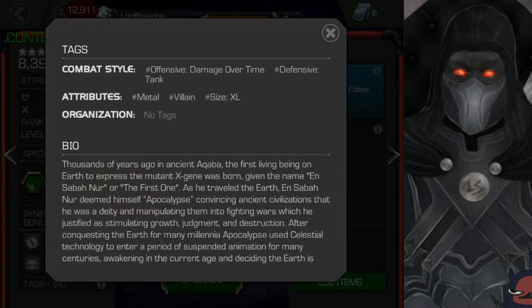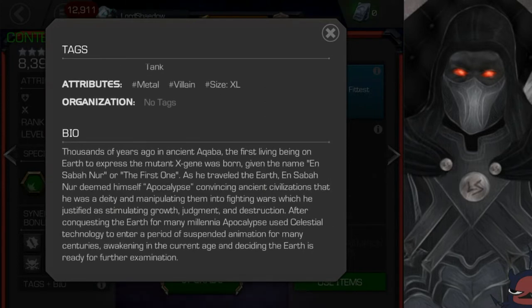Looking at his tags and bio: he is offensive damage over time and also defensive tank — interesting. He's metal, so Magneto is probably going to rip him apart. He's a villain, so if you have Blade with the Ghost Rider synergy there are some other champions that do well against villains. He's an X-cel, so that's good for the variant just for that reason alone, though I'm not sure how well he actually performs there.